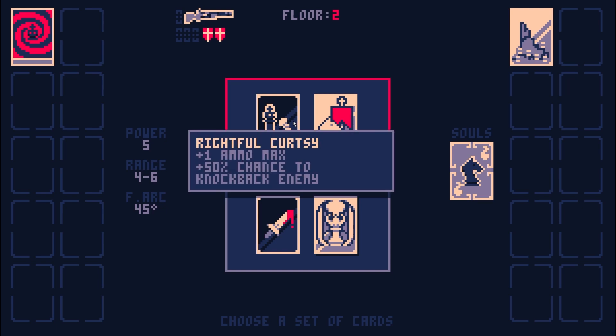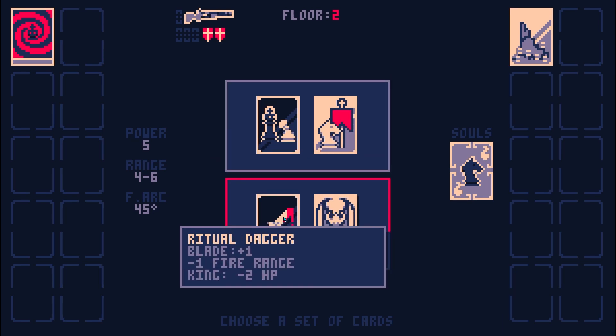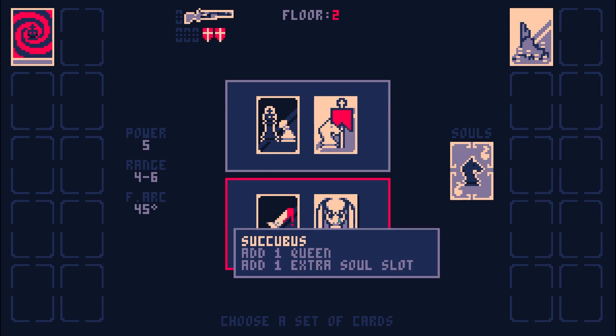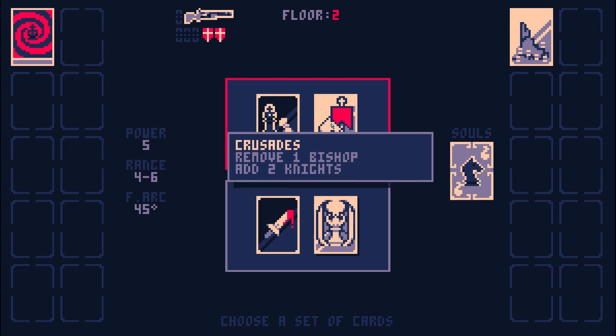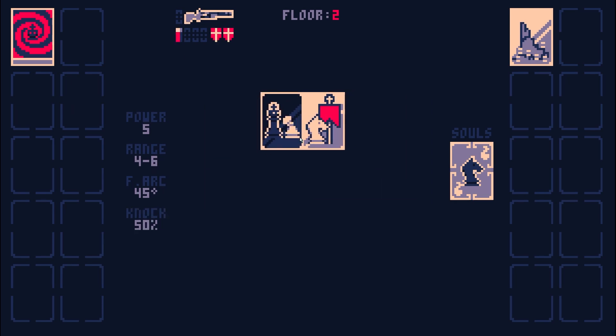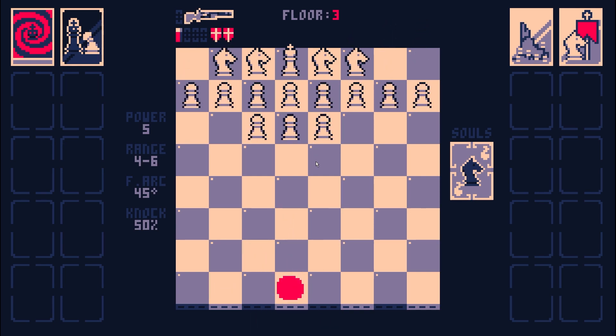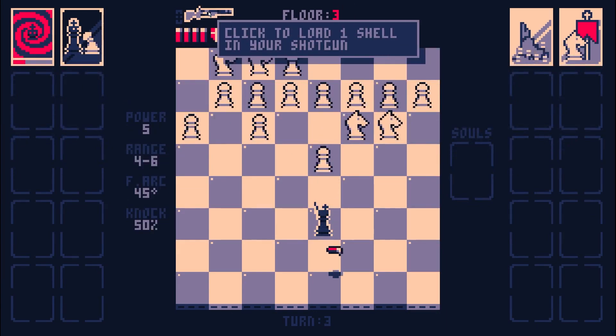Alright, what do we got here? Rightful curtsy gives me ammo and knockback - we still need the knockback. However, it will remove a bishop and add two more knights. On the other hand, we've got ritual dagger - that gives me one blade, minus one fire range and minus two HP. However, they get a queen. No, I'm not adding a queen. We're gonna get two knights and a little bit more ammo.